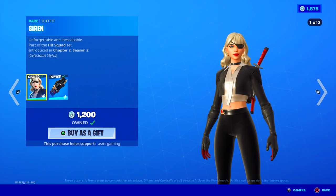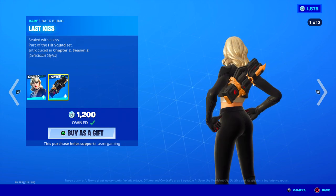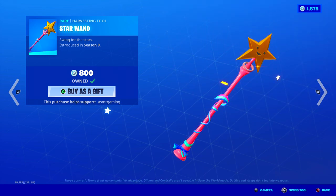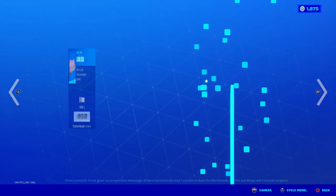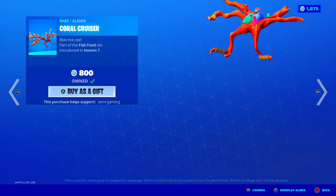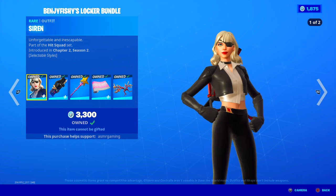You can buy the skin separately. If you don't want to get the bundle, you can just buy the skin and the back bling, the Star Wand, the Lotus Star, or the Coral Cruiser separately. So you can buy everything separately or as part of the bundle, which is good.